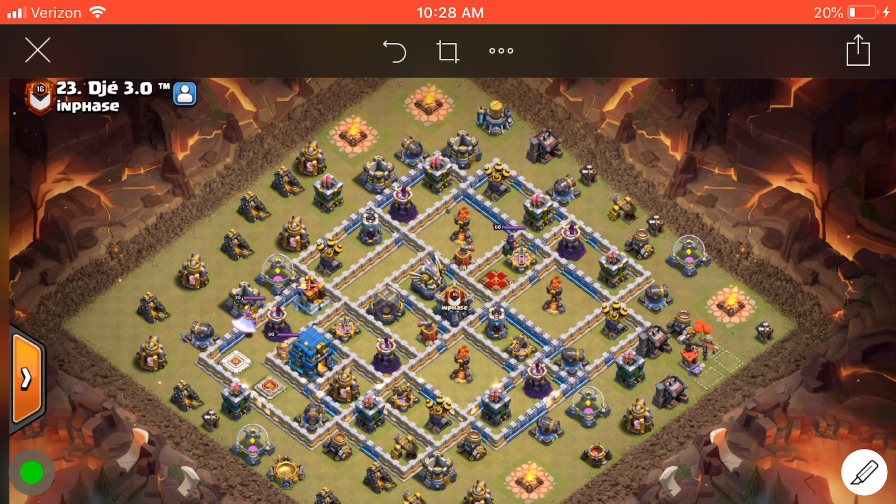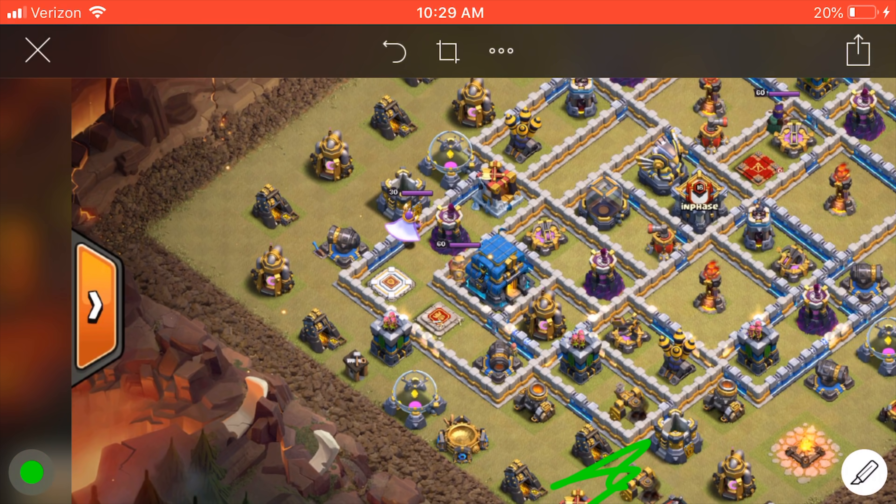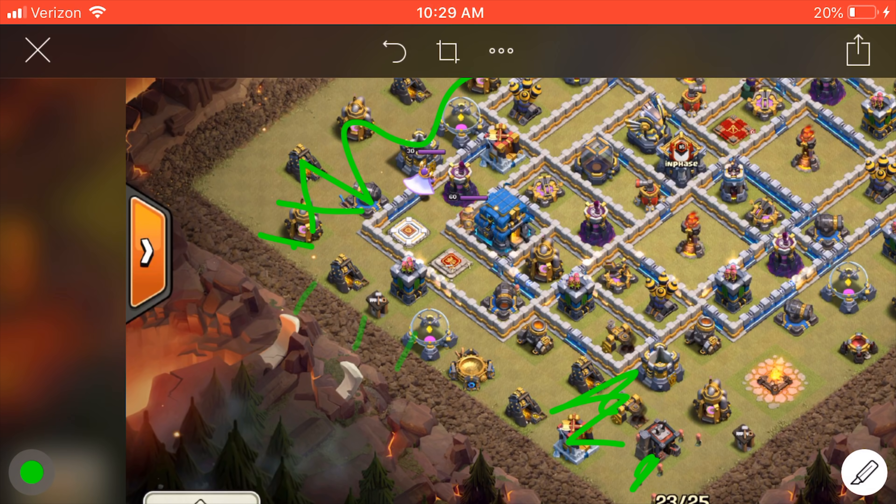In this particular instance, I'm going to come town hall side, just because I like the funnel better on the town hall side. I can get the king down right away. Let's talk about the funnel down here. I'm going to put a balloon and an e-drag here, with hopefully the intent of it going this direction and clearing this out. And then I'm going to set over here for the other funnel: a giant to that cannon, king on this elixir here, and hopefully he moves his way up this direction.